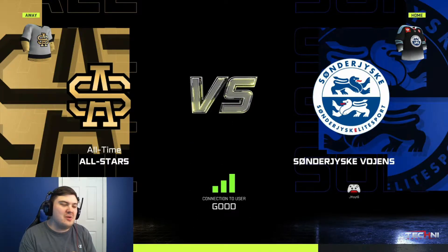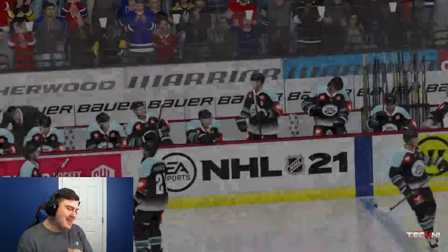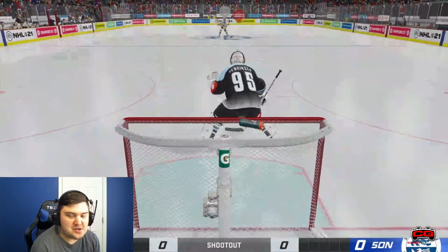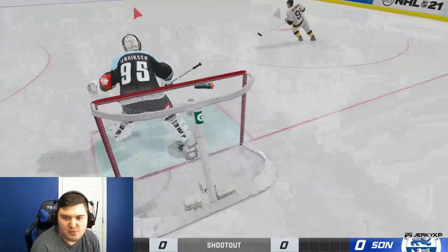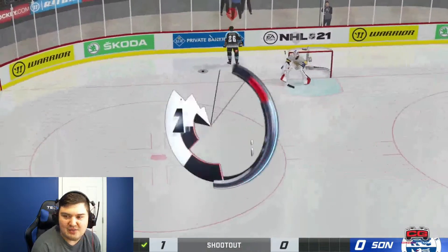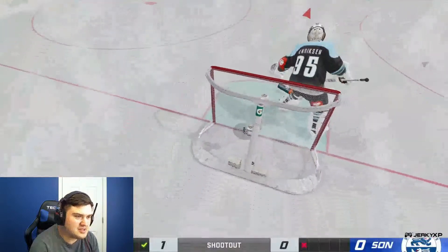Here we are with game number two, and unfortunately the game dealt us an Uno reverse card — we are whatever team we are versus the all-time greats. After looking at our roster, let's just say we got some players that don't have the greatest overalls. My guy didn't even react to that one. Yeah, we got a bunch of high-50s overall players, and we're facing off against some of the greats. That was the weakest shot I have ever seen. I tried to do something similar to what he did to me — these guys suck.